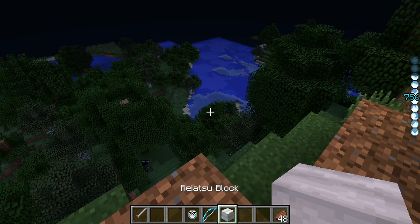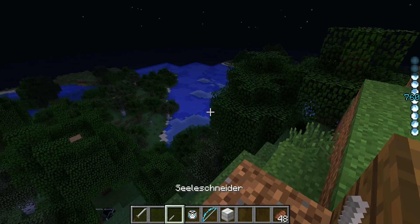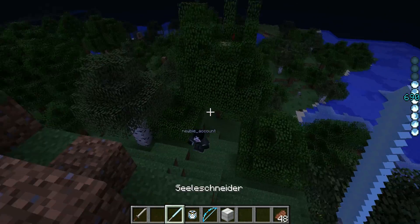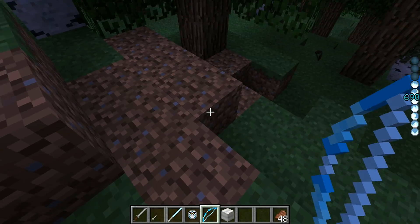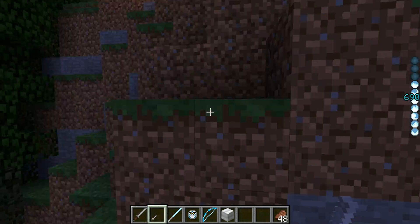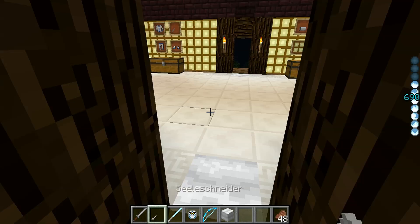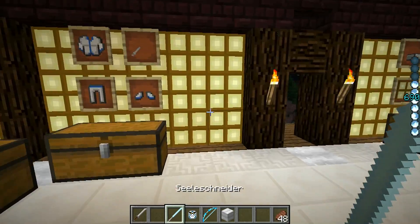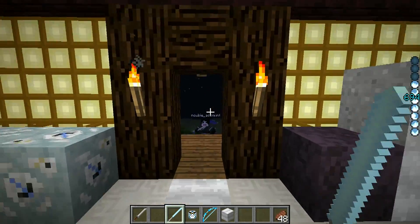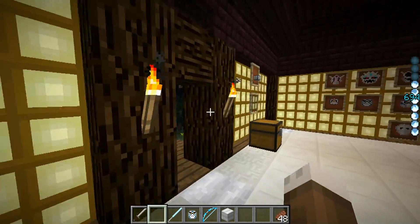As you can see, the bow will shoot the Seele Schneider out and then you have to go and recover it. It's a little difficult to recover—let me see if I can shoot it right. See? And then there you go—you got your Seele Schneider right back. So if you're not in creative, you want to make a bunch of these so you can keep track of them. And like I said, while it's active, it acts as a wooden sword. You can't block with it, though, so be mindful of that.